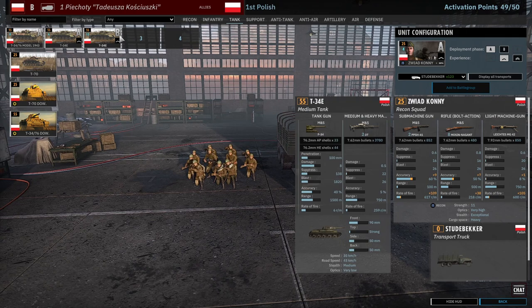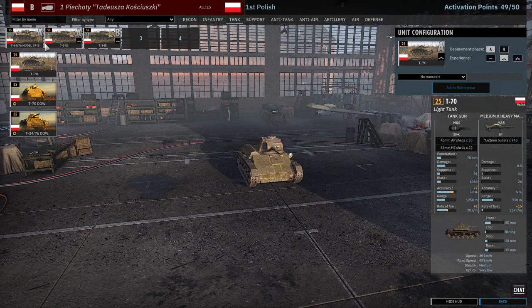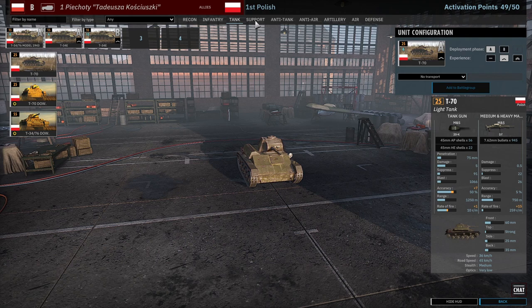Tank-wise, your options are basically T-34s all the way across. You have a T-70 you could take — they're not actually super bad or anything. But you're definitely going to take the T-34s over those. T-34s are solid — they're not like the best thing in the world, but they're very good and very spammable. Call them in in twos and they're really way more effective. They can beat most armor.